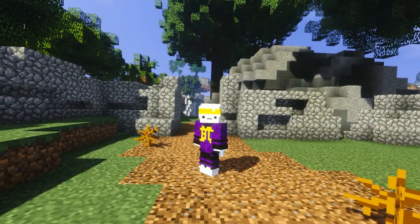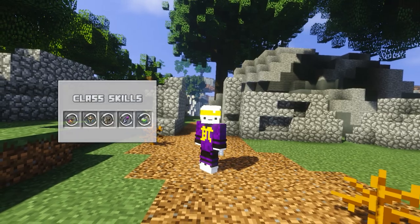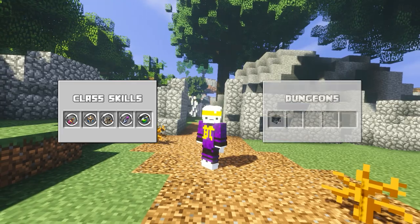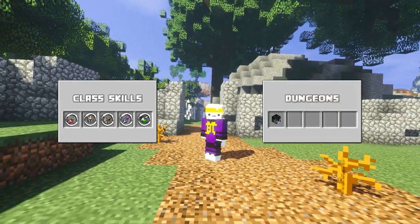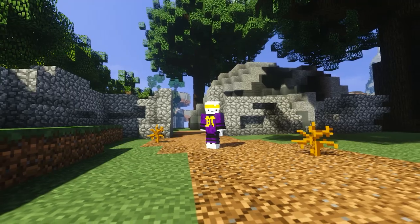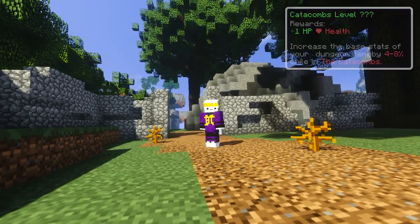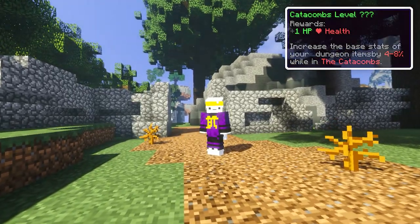Before I forget to mention this — in the newly introduced Dungeoneering skill, you have a skill for each class of dungeons, and also a skill for every available dungeon. Since the only available dungeon at the moment is catacombs, this is exactly what the requirement would be if you upgrade your item to become a dungeon item. This skill not only allows you to use items with a requirement once you get there, but also really helps with an increase of your item's stats and abilities, since the higher level you are, the higher the stat boost will be.